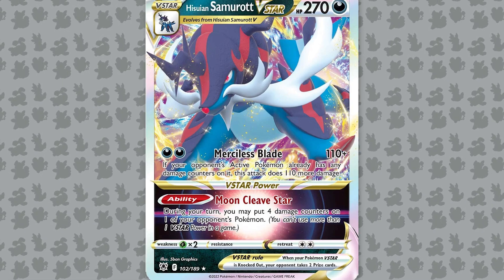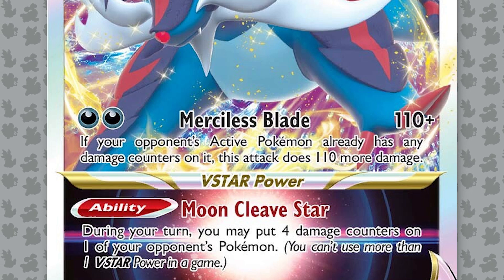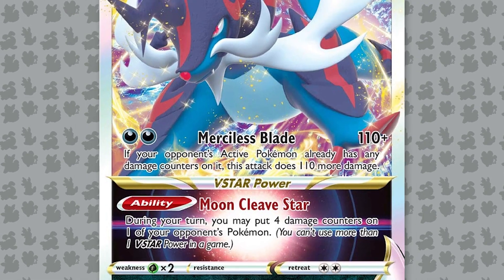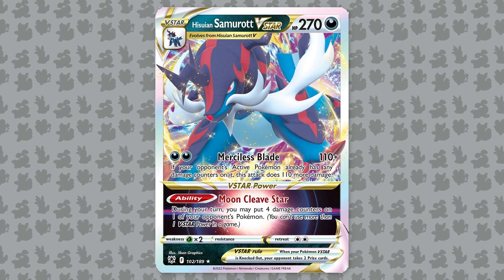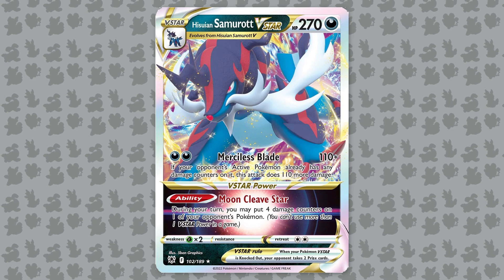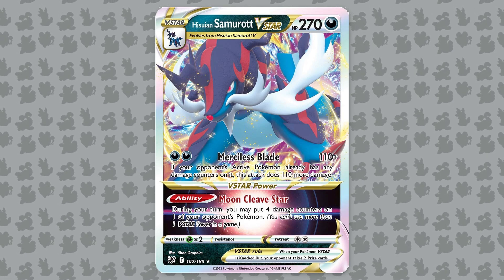Hisuian Samurott V-Star has the Merciless Blade attack for Dark Dark. It does 110, and if your opponent's active Pokemon already has damage counters on it, this attack does 110 more damage, so it does 220 for 2 energy, as long as there's already existing damage on the defending Pokemon. Things like Inteleon Quick Shooting and Galarian Zigzagoon's Headbutt Tantrum can easily apply that damage. Hisuian Samurott V-Star also has the V-Star power ability Moon Cleave Star — during your turn, you may put four damage counters on one of your opponent's Pokemon. This combos really well with Medicham V's Yoga Loop attack, because you can Moon Cleave Star to put four damage counters on a Pokemon that has 60 HP or less, and then immediately Yoga Loop it to take that extra turn after taking a knockout.